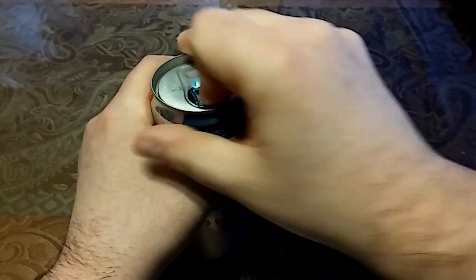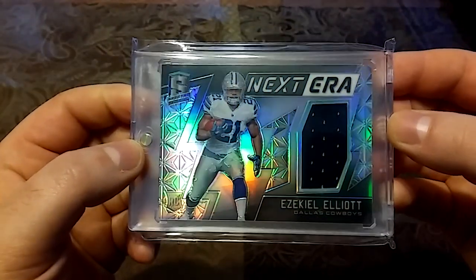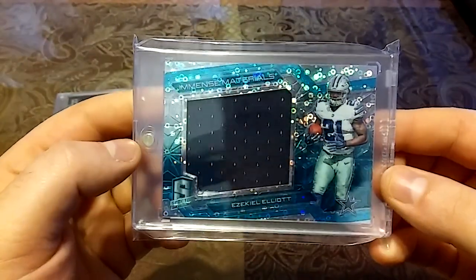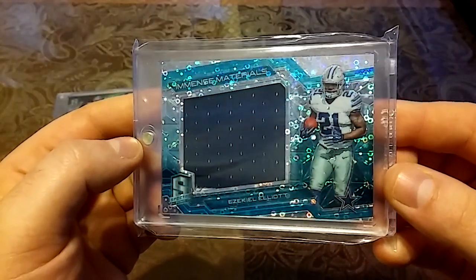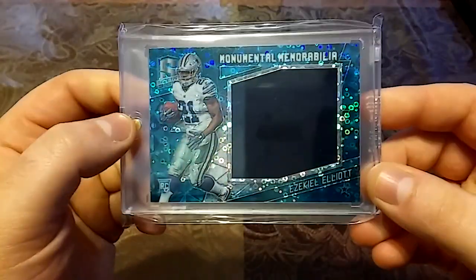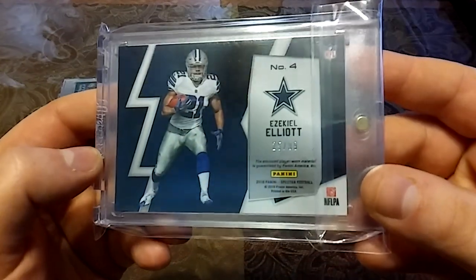Without further ado, let's crack this bad boy open and get this party started. We'll start out with the Zeke's — these are all rookies. 2016, out of 199, Next Era — nice patch. Going to go a little fast because I have a lot of cards to go through. 2016, out of 99, Immense Materials — nice bubble patch. Another one out of 99, same card, different card — nice big patch. 2016, out of 99, Next Era.